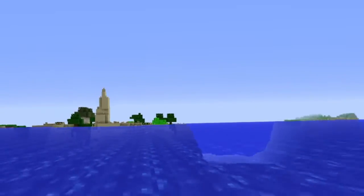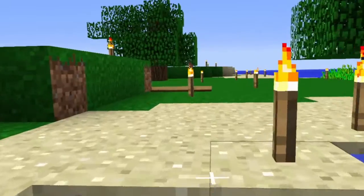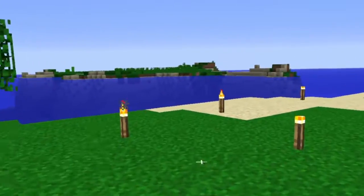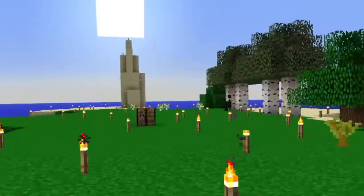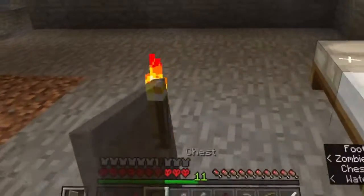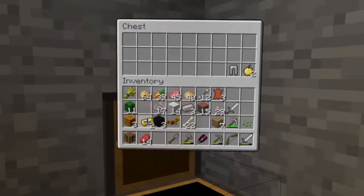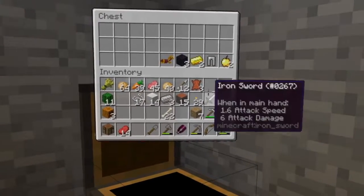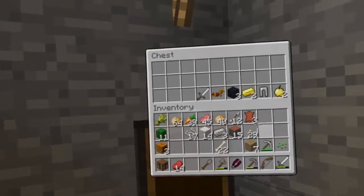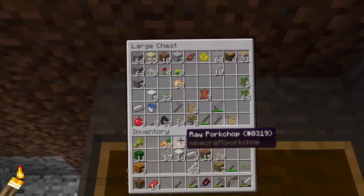So our end goal of course is fighting the Ender Dragon and getting to the End, so it'll just be interesting to see if we can make it that far. First operation is plant some of these acacia trees, because I will use that to build the base. Let's put a chest here for all our goodies. Golden apples - definitely goodies. A spare sword - that's good. The rest can go in resources.